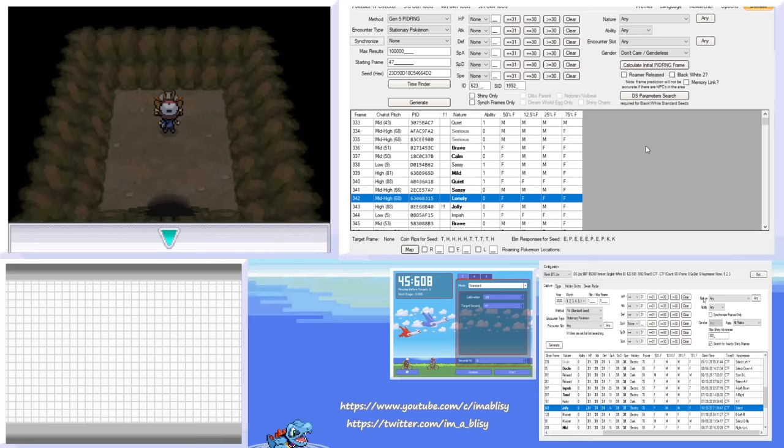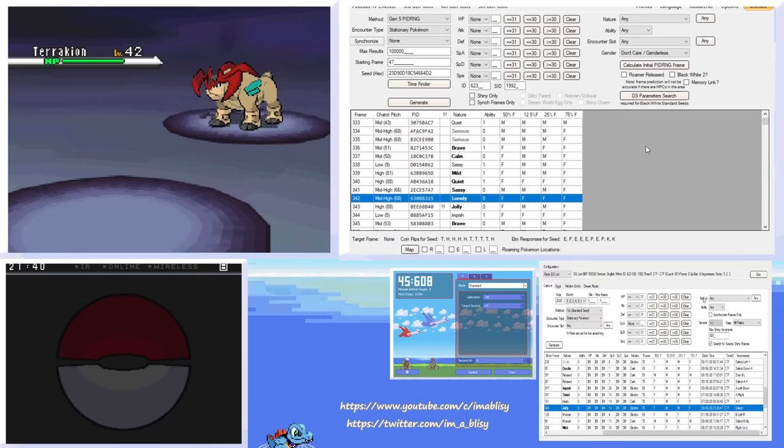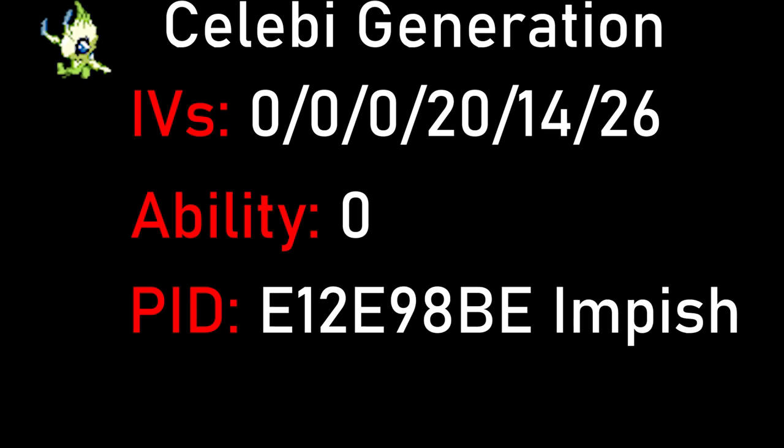I've actually made two versions: one where Celebi can be shiny and one where it can't. In the shiny version, I just replaced the jump instruction that would cause the loop with a no-op, so it continues on and stores the shiny PID. I really like RNG manipulation — it's one of my main hobbies. If I delete the shiny check entirely, it actually deletes some RNG-legal Pokemon, because if it hits the shiny lock, it only discards the PID, not the IVs. This means you can get unique nature and IV combos by aiming intentionally for Celebi shiny spreads. I thought making two separate cards would be a good compromise so everyone — RNG manipulators and shiny hunters alike — could equally enjoy this event.